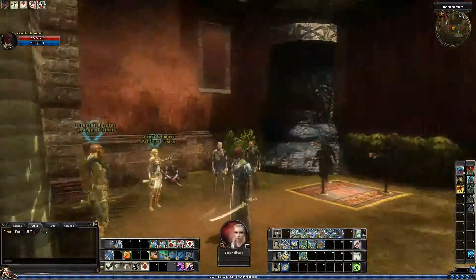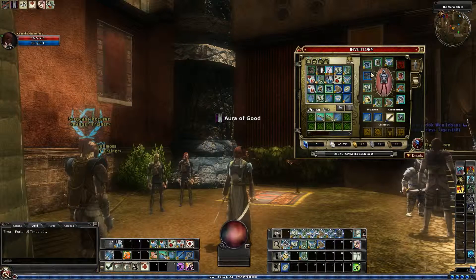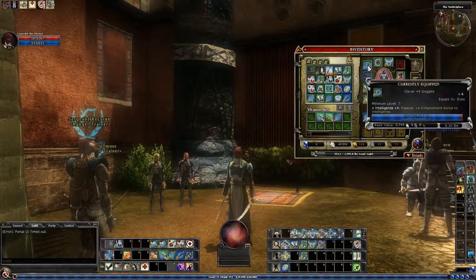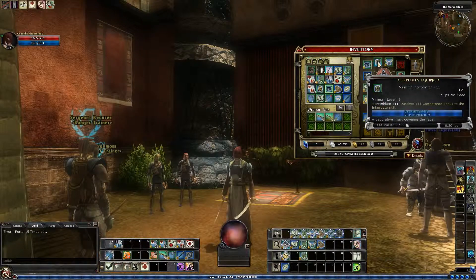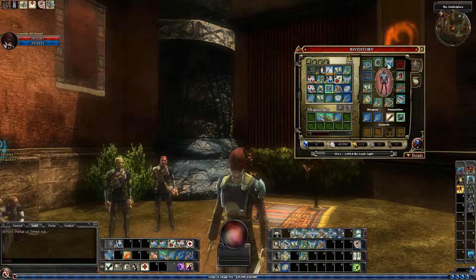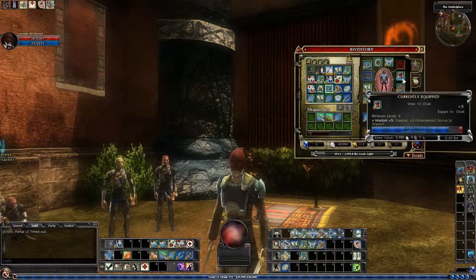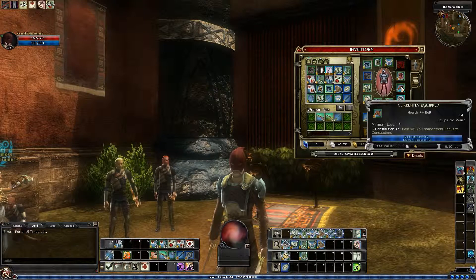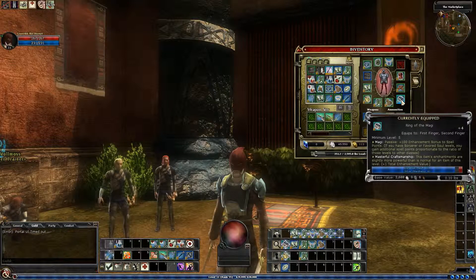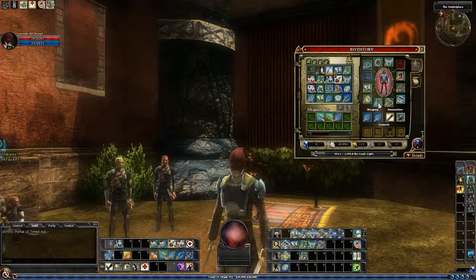Now let's take a look at gear really quickly. I haven't sold anything from the last quest. We've got Intelligence plus four goggles, the Intimidate plus 11 helmet or mask — the only reason I'm wearing that is because it looked funny. Necklace of the Eagle, a plus 11 spot item that I got in the auction house very cheaply. Wisdom cloak, Constitution belt, ring of spell point stuffs, and Seeker 3 gloves.